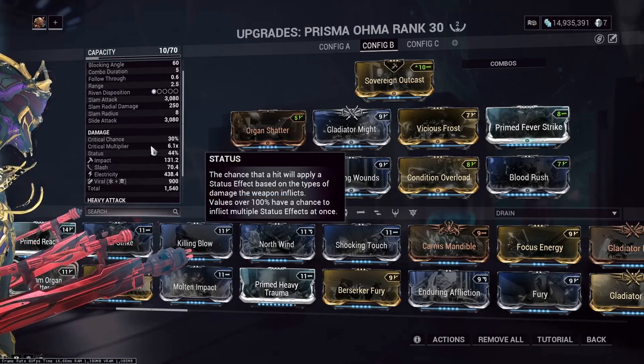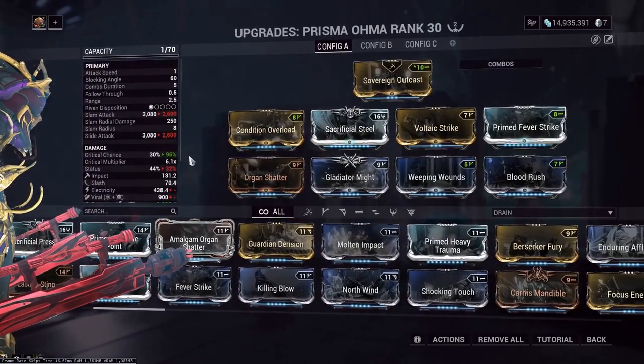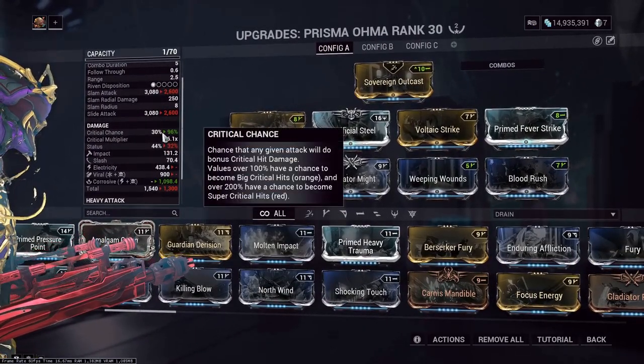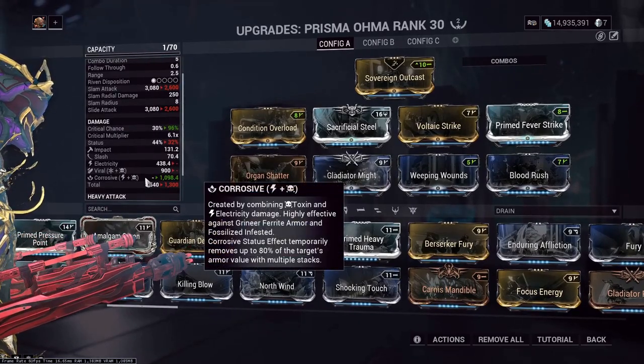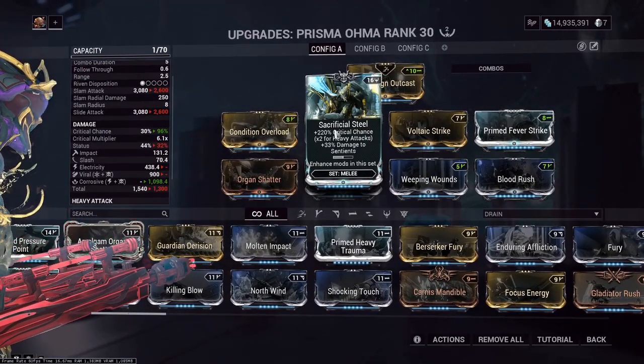I also have a more crit-oriented build weighted in corrosive. Here it is: lower status chance, higher crit chance, weighted in corrosive with more critical chance for the sweet sweet headshots.